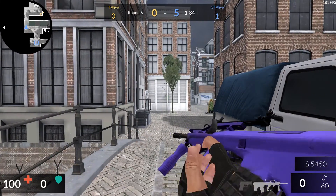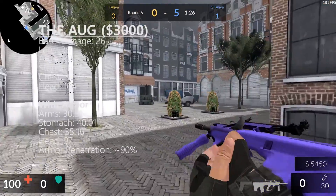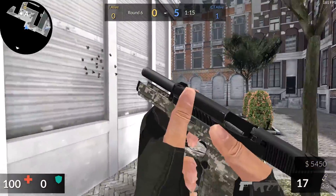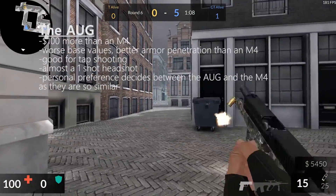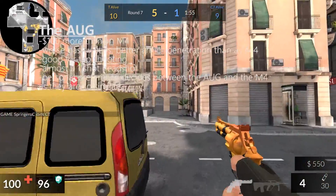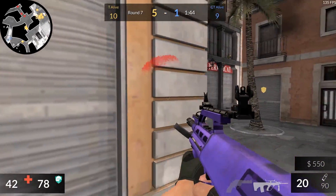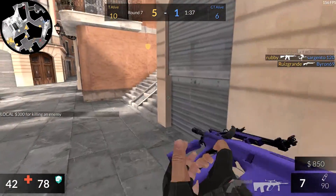The next gun is the AUG, priced at $3,000, and the $100 price difference over the M4 gets you just a little bit more. You actually have a lower base damage of only 26, but it still performs well — 104 damage to the head, about 40 to the stomach. But where this gun excels is armor penetration. It has about 90% armor penetration and deals just slightly under 197 damage to the head. The difference between the AUG and the M4 is quite small — the extra $100 gets you better armor penetration but lower base damage. Overall I'd pick the AUG over the M4. If you're going to spend extra money for a more accurate gun than the AK-47, it makes more sense to pick up the AUG since they're so similar but the AUG is only $100 more.